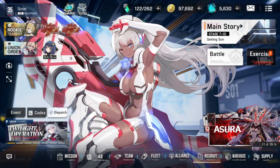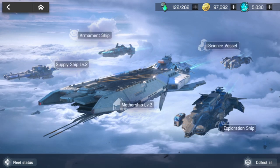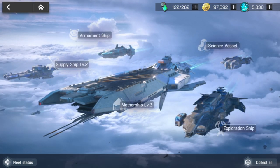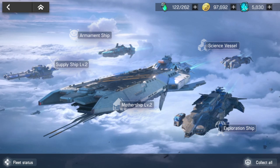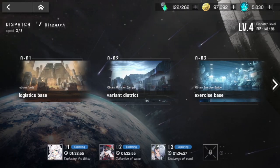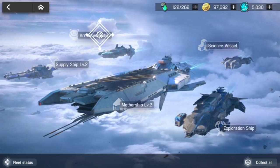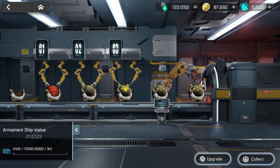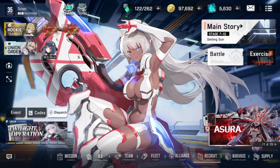We also got commemoration mail — energy and summons, thanks game! Make sure you pay attention to upgrades and always collect available rewards. The Exploration Ship is worth sending out consistently; it's not exciting early but becomes very lucrative later. The same goes for the Supply and Armament Ship — upgrade them when you can.